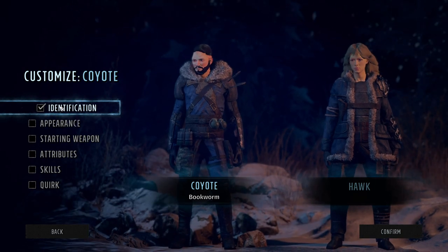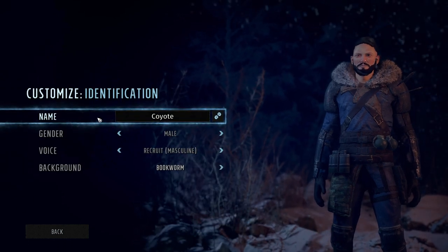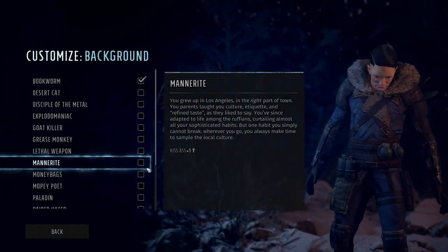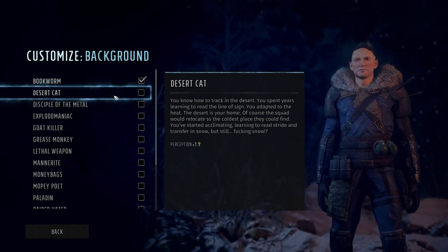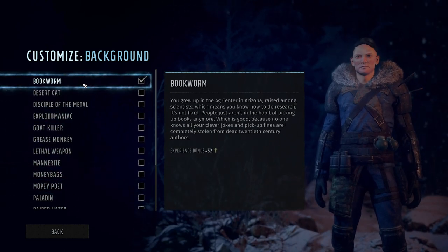As far as customizing them goes, you click on one and go through, for starters, identification. In the identification tab you pick their name and their gender, but you can change the voice to either feminine or masculine regardless. Then you pick the background, which is pretty important — it gives you some pretty significant bonuses.